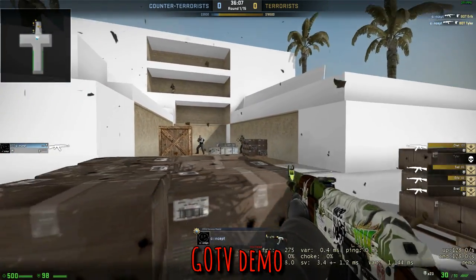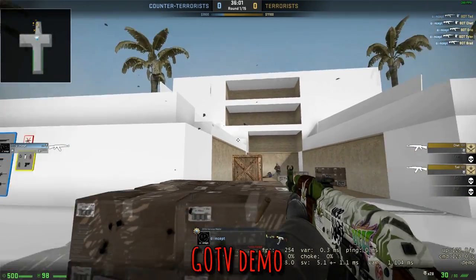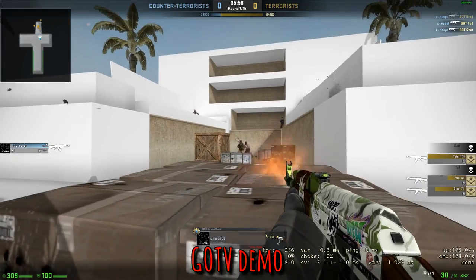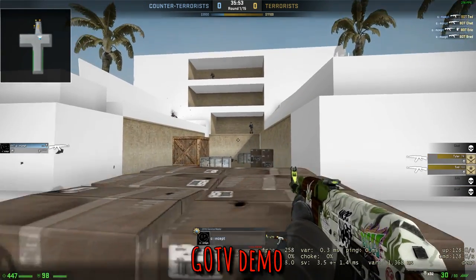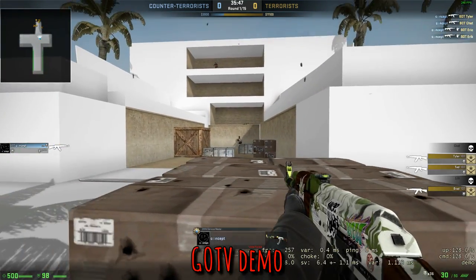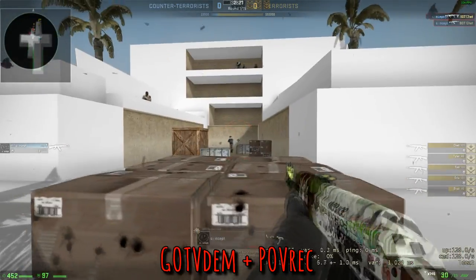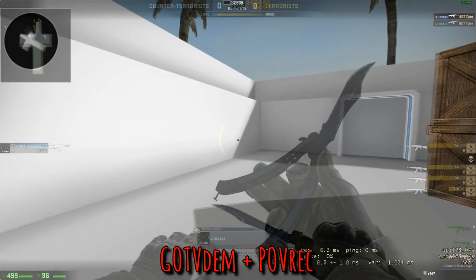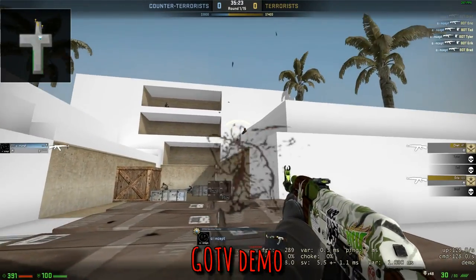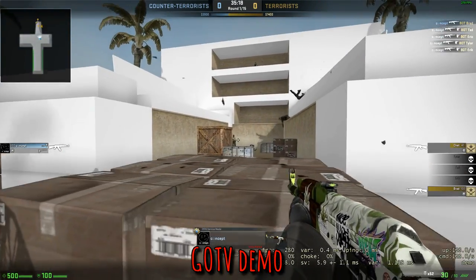I'm about to show you a comparison of a GoTV demo and a POV recording, but I need you to understand that interpolation is turned off on the GoTV demo. I turned interpolation off because we don't want any predicted ticks. Interpolation is something on the client side that adds artificial latency to the player's world view to smooth everything out, but since there's no server-side lag compensation in the demo you don't need it. It also turns off the weapon's recoil animation, inspection animation, and reload animation, and makes the ducking animation a little more dramatic.